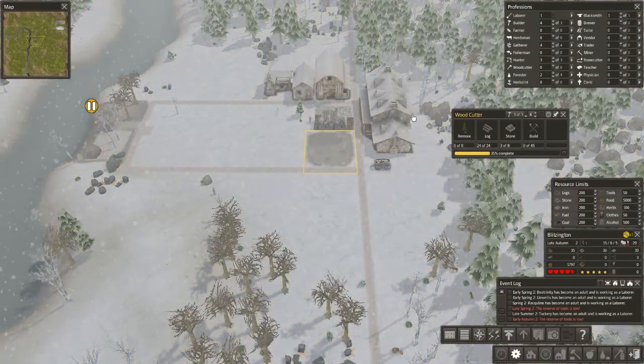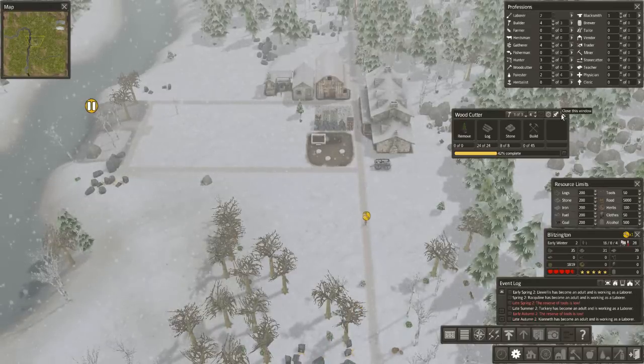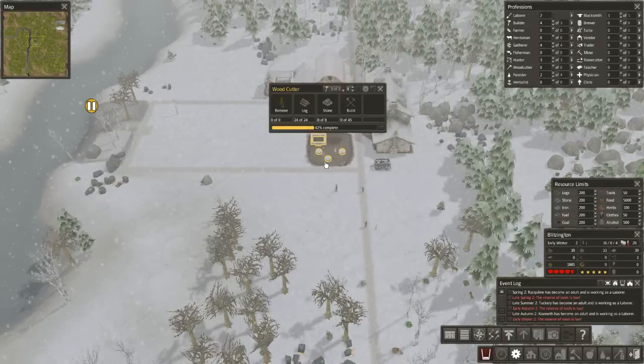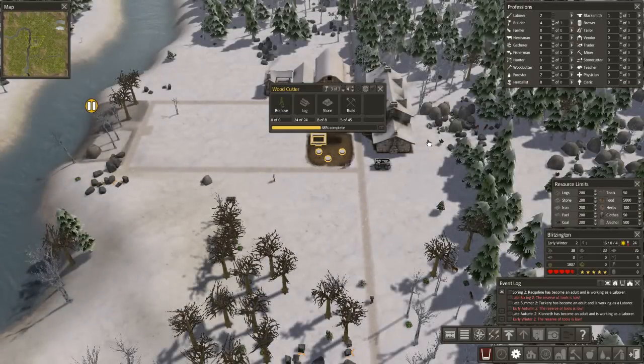Here's a do or die moment — Winter 2 inventory. They have 64 firewood; they made it through last winter on 36. We have a couple more laborers coming in. We have 4 children remaining, 16 adults. Very, very good — it's working.